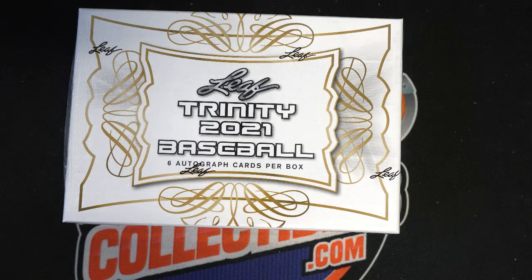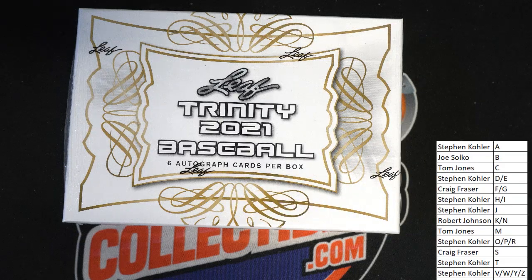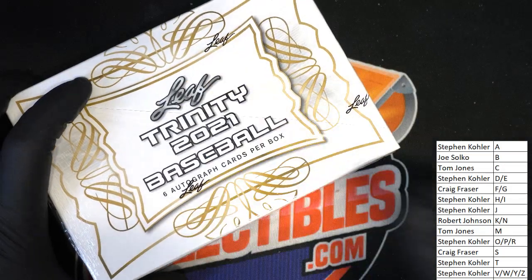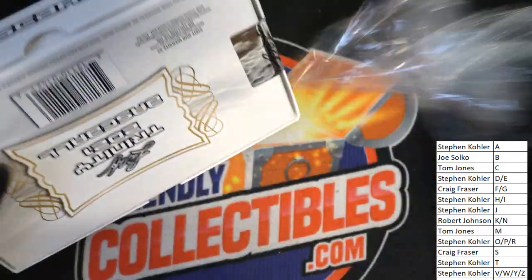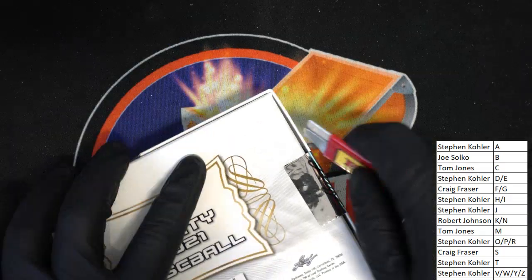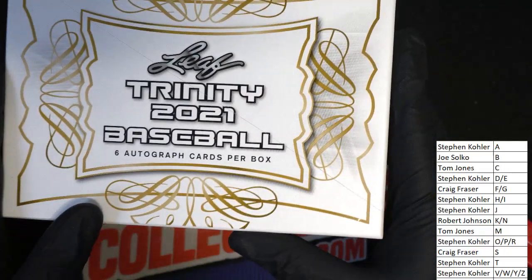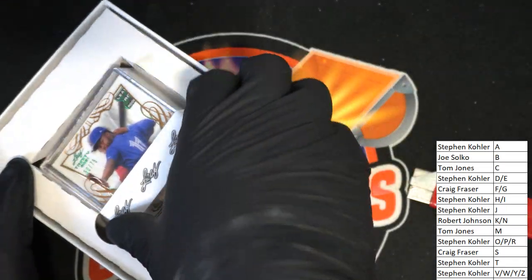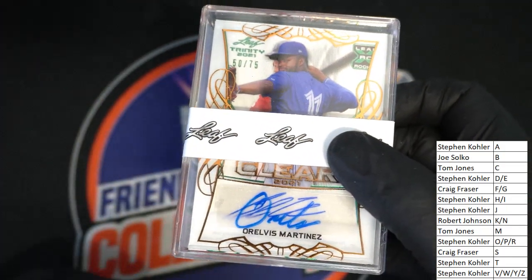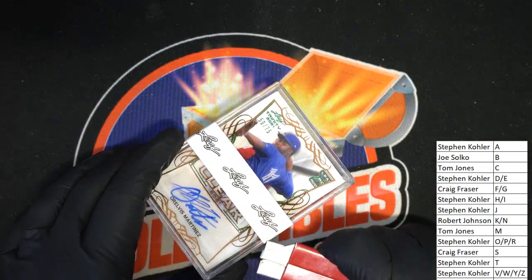So this is first name — we did last name earlier. Now we have first name letter in this format for Leaf Trinity. So the first hit out of the break is — it's gonna be — it looks like an O. It's kind of hard to tell, it's kind of boxy, not really round, but I think it's an O.